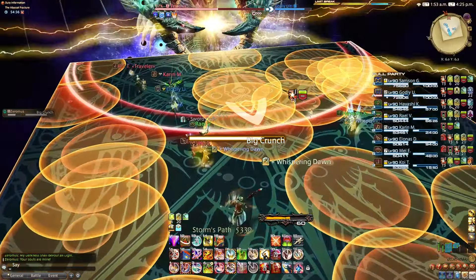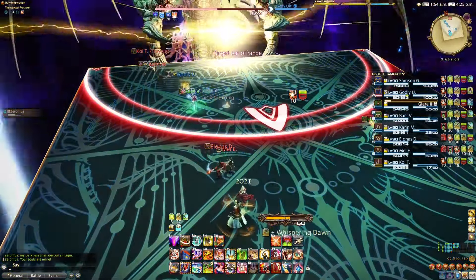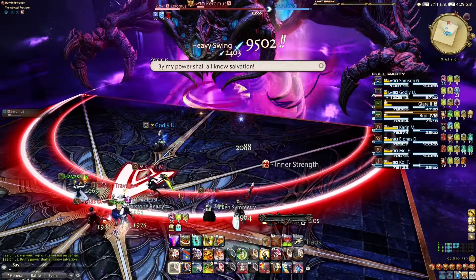Big Crunch: Lots of small AoEs to dodge plus a raid wide. Rem the Rift: Raid wide into lots of small AoEs to dodge.